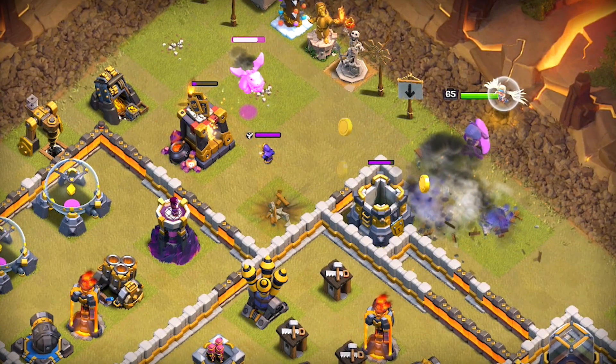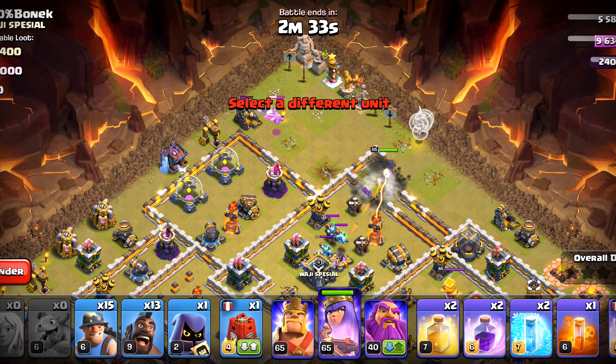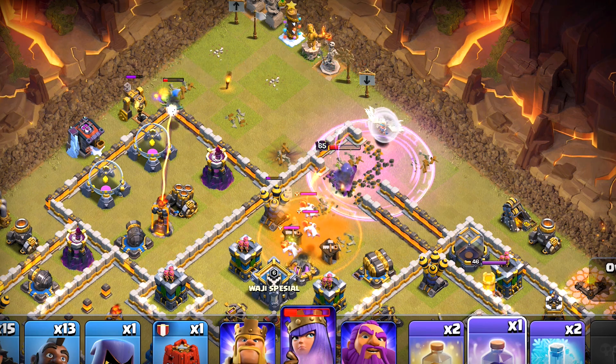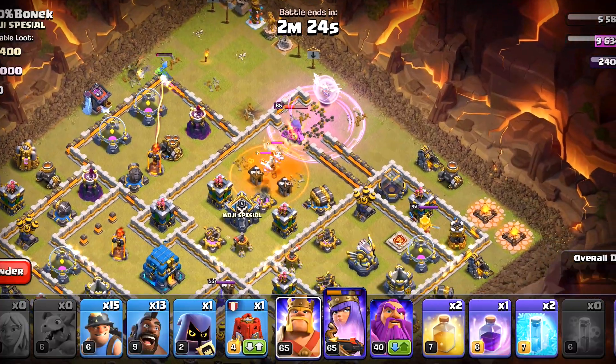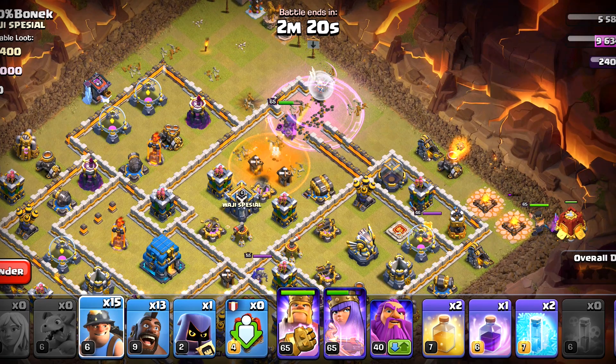We'll deploy the healers. One troop has been lured from the enemy clan castle — more will come out soon — so we'll poison that and rage our queen. There are super minions in there; they're pretty strong defense against a queen charge, but we will survive. We will deploy the king followed by the siege barrack.